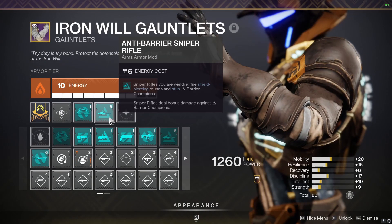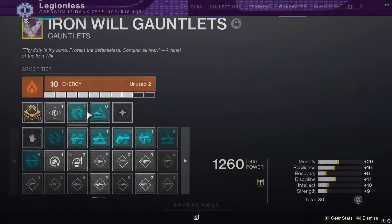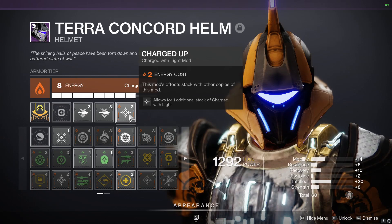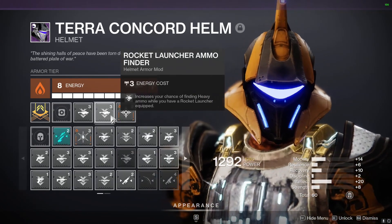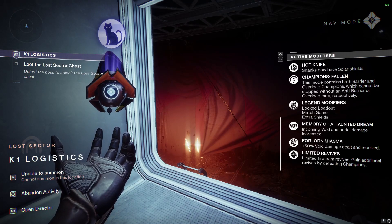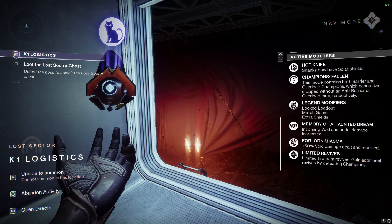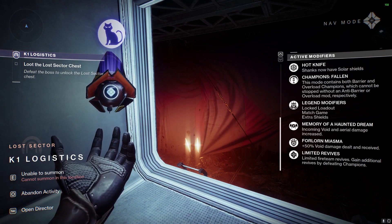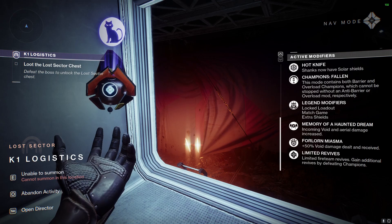On your gloves, you're going to use Anti-Barrier Sniper Rifle and Overload Bow. And then on your helmet, you're going to use Charged Up, which increases the total amount of charged with light stacks you can hold, and Rocket Launcher Ammo Finder for more ammo. Here are the active modifiers: Shanks have Solar Shields, incoming Void and Aerial Damage is increased, and the Void Damage you deal and receive is also increased by 50%.